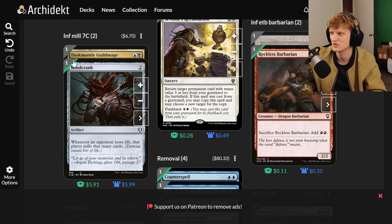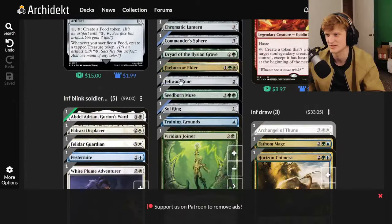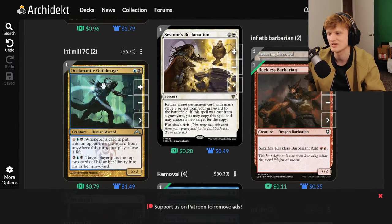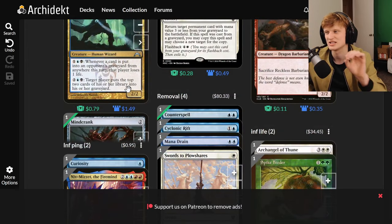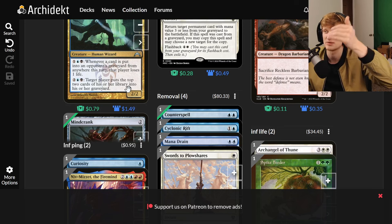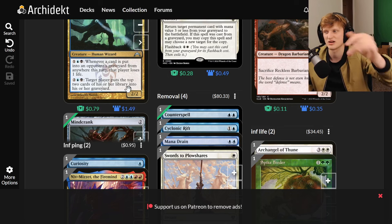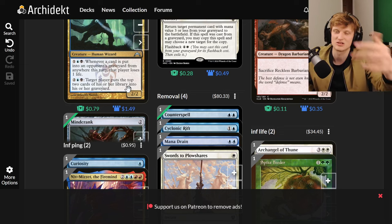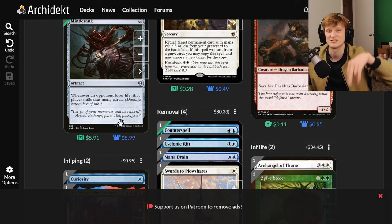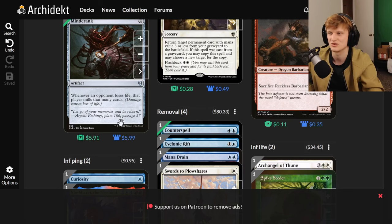Infinite Mill uses Mind Crank paired with Duskmantle Guildmage — costing seven total to activate both abilities. Whenever a card is put into an opponent's graveyard from anywhere, that player loses one life. Then you make them mill the top two cards. That activates Mind Crank — whenever they lose life, they mill that many cards. They mill two, lose two life, mill more — infinite loop that mills all your opponents.